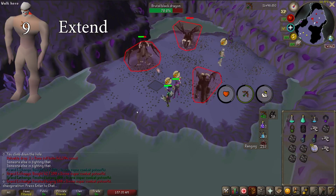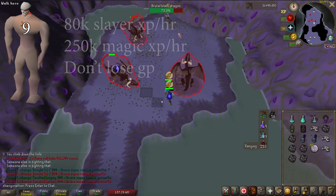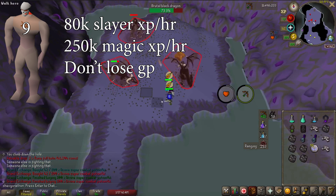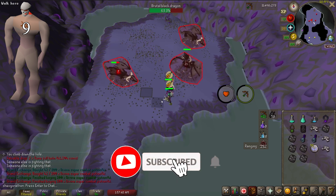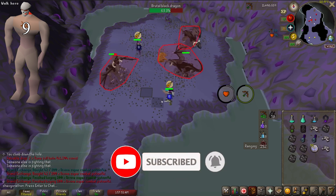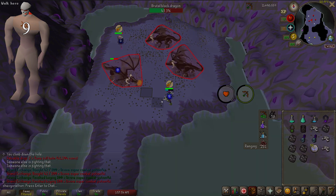Nechryael are the second best task in the game for Slayer XP. These are an incredible task, and also the only burst task where you will make your money back because they drop tons of good loot. They do require either an Alchemy spell or Explorer's Ring 4 to be truly efficient, but even without these you can just bank the drops. This is an amazing task you should extend and always do.